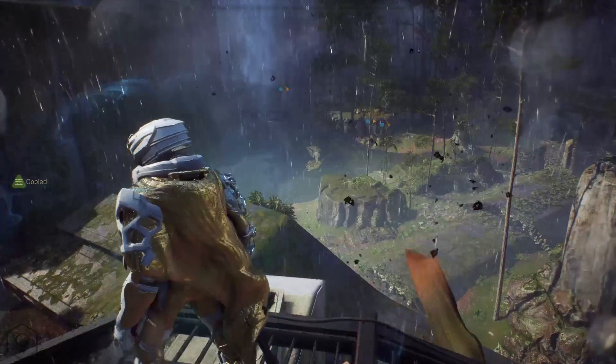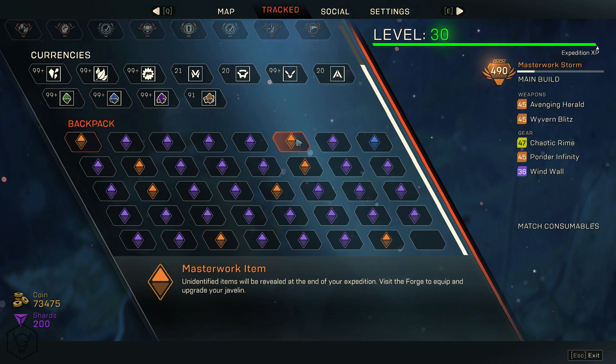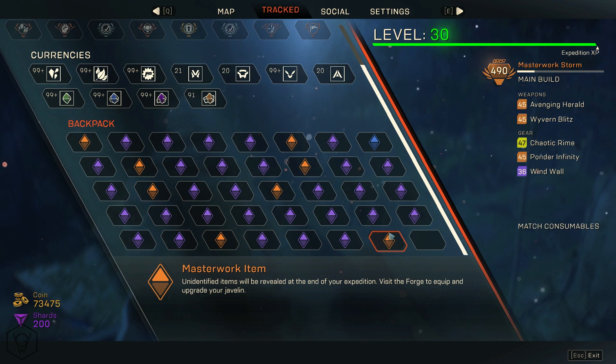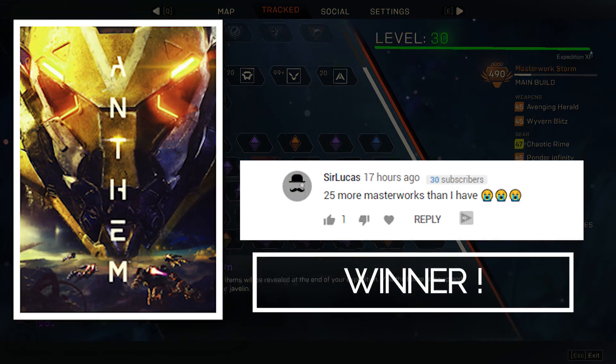What is going on guys, Willis Gaming here. We are back again with another Anthem video. In this video, we're going to be showing you a pretty cool farming spot on the Tyrant Mine — it's a pretty good place to farm masterwork items.